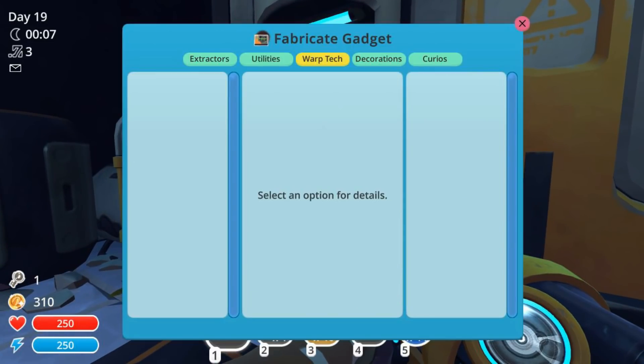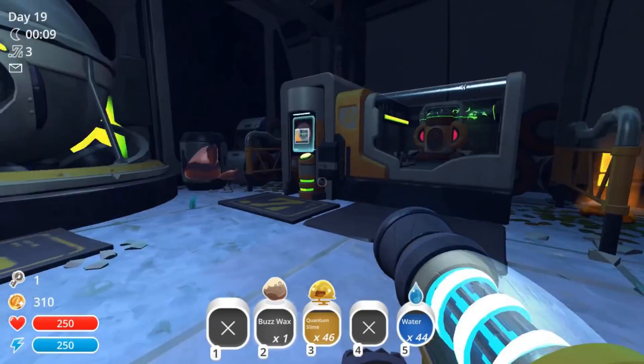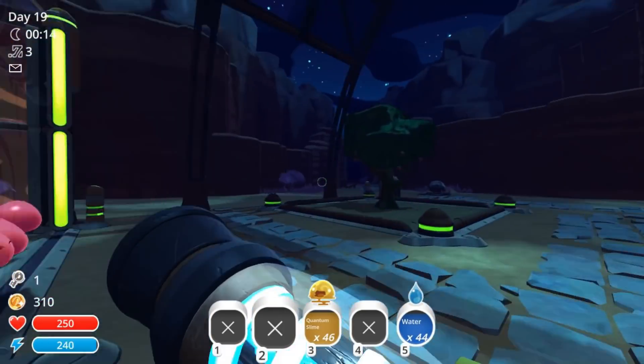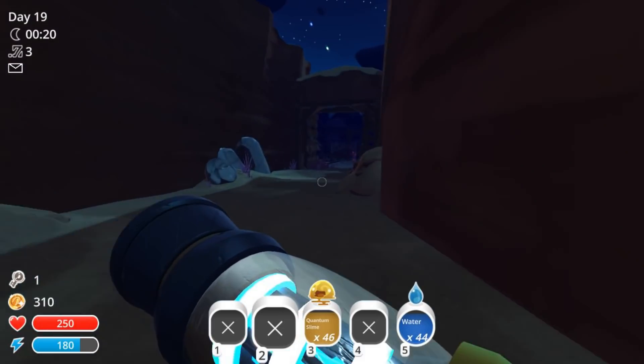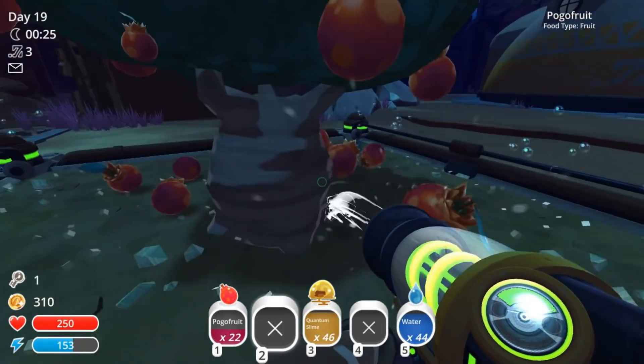There's also a tree we can build as a decoration but we don't quite need that. We have one more buzzwax, let's put that back. I'm gonna go grab a ton of plorts, sell them, and then upgrade the corral so you guys can see all the quantum slimes play in their corral — that'll be pretty cool. My goodness, this is a lot of pogo fruit!